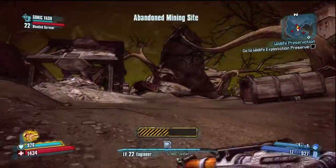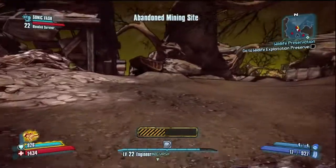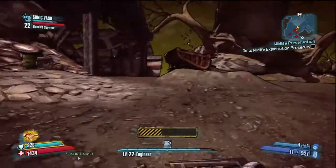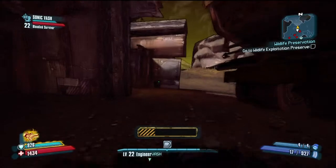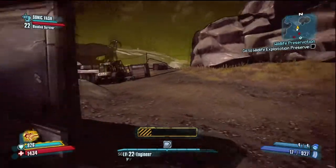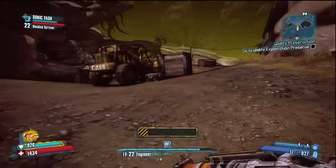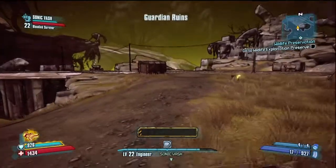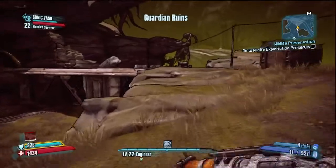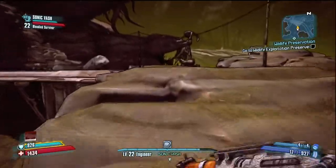There is another quest in here if you haven't done it — it's on mine tracks and you're supposed to escort a mine cart or something. You can see up ahead is the bridge that we need to go on. It's by the Guardian Ruins, unless the location changes.